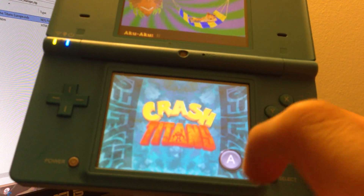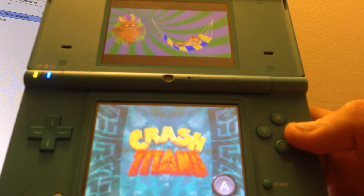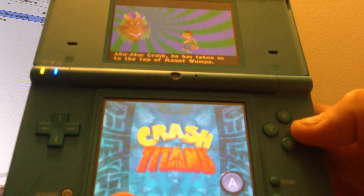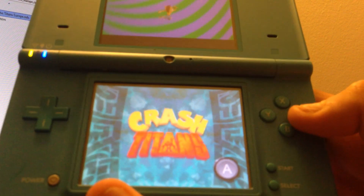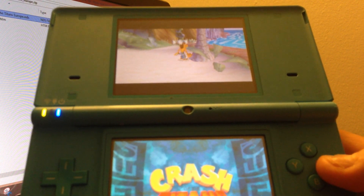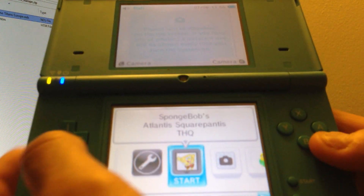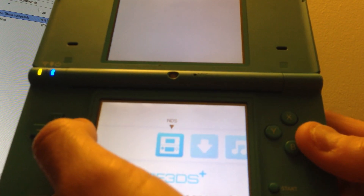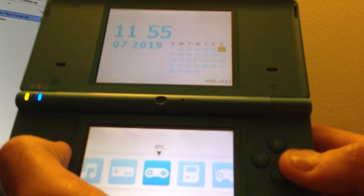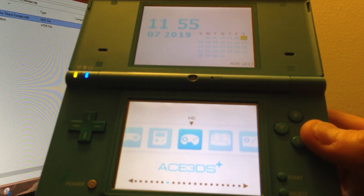I don't know if Nick played this game, but I'm using a Nintendo DSi. How do I skip this? So it's an Ace 3DS Plus. Unfortunately, I can't do anything with these emulators, so if anyone knows how, just let me know in the comments.